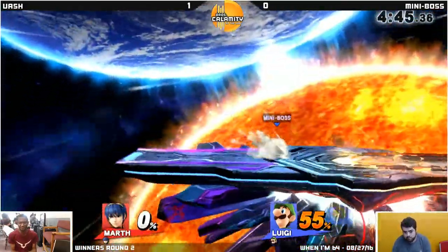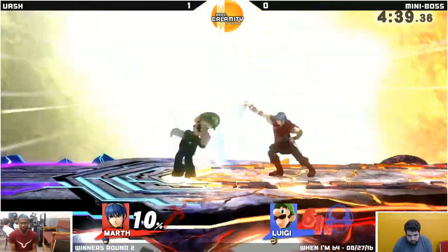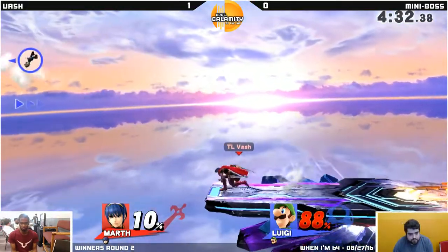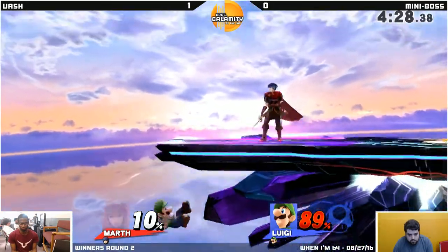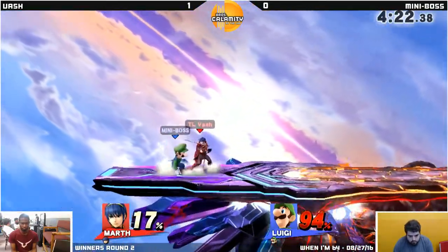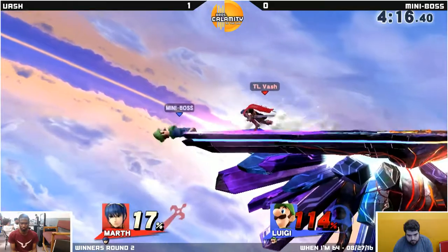Great back air there — intercepts Dolphin Slash. It's not an easy move to intercept. Miniboss plays me a lot; I like to go for fancy edge guards, so maybe that was the plan. Waits out the air dodge — you don't want to get predictable with your air dodges. That's what Luigi's got to do. Luigi has terrible air speed — it's bottom three for sure. Dedede has the lowest; I don't know if Luigi's second or third. His air speed is very, very bad, which is why it's important he saves his double jump and uses side B to recover.